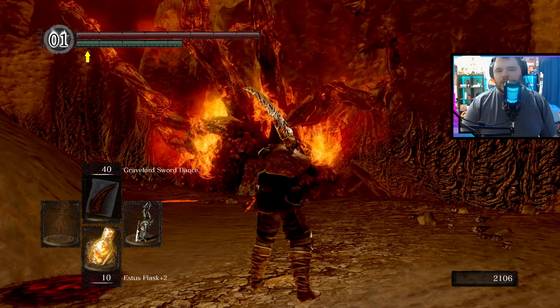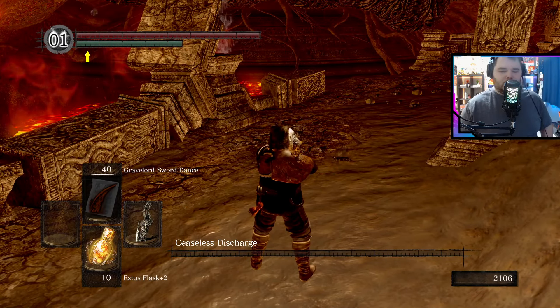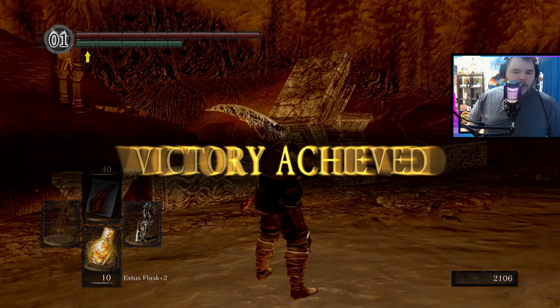But yeah, if you run all the way back here, he'll jump, he'll put his hand there, and he's basically begging you at this point to end his suffering, which I am more than happy to help with. So basically, if you whack at him, eventually he just dies. His whole entire health bar is reduced.